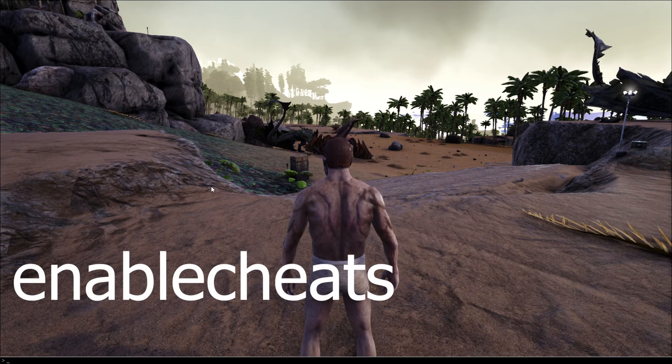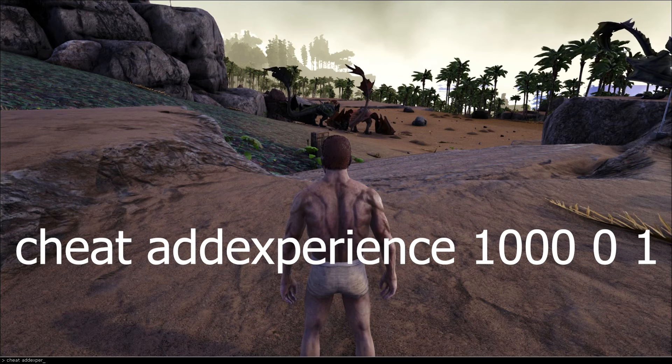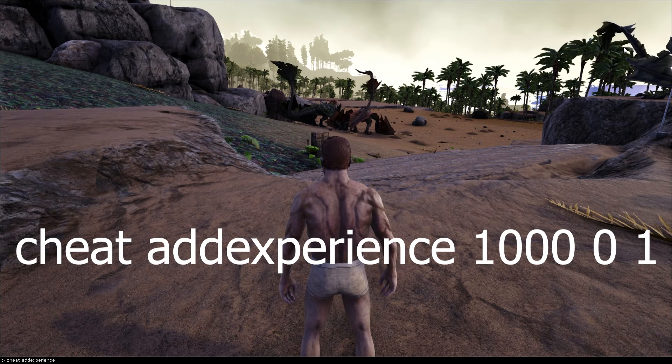On PC we're going to bring up the console command line just by hitting the Tab key. On Xbox or PlayStation you're going to do that using the pause menu, and then mash a whole bunch of buttons together, which I will put in the description, and then you can bring up the same line.